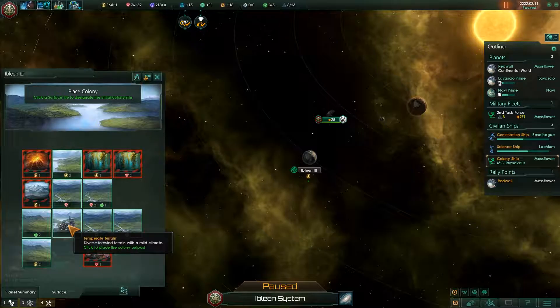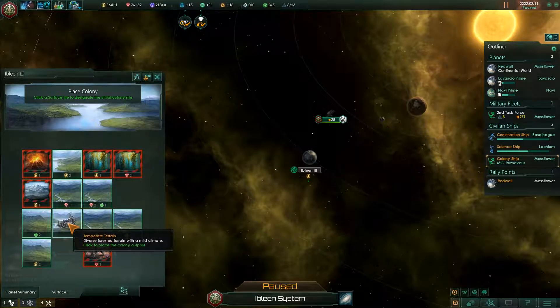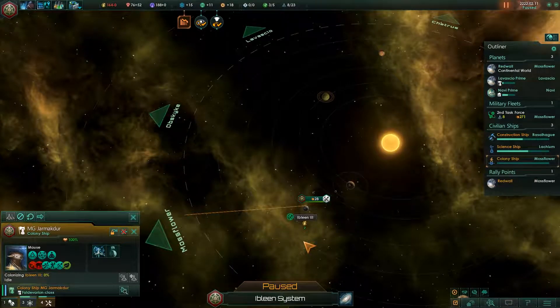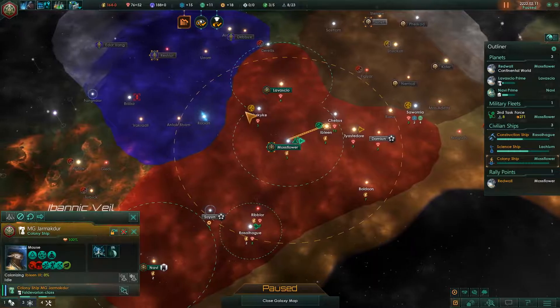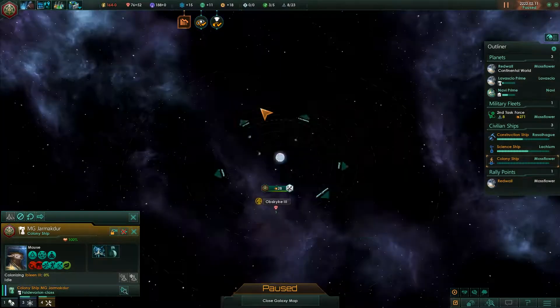Well in any case let's go ahead and colonize. Where do you plop this down? Here might be a good spot — there's no actual minerals in this spot but that's okay. There's resources everywhere else and we get adjacency bonuses for a couple of these areas. I'm going to go ahead and plop it down right there.